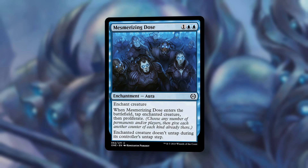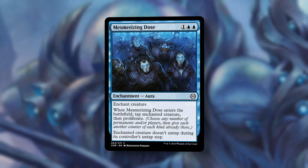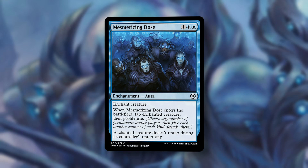Number two, Mesmerizing Dose. For one blue blue, we get an enchantment aura. You can enchant a creature. When it enters the battlefield, tap that creature and then proliferate. The enchanted creature doesn't untap during its controller's untap step.